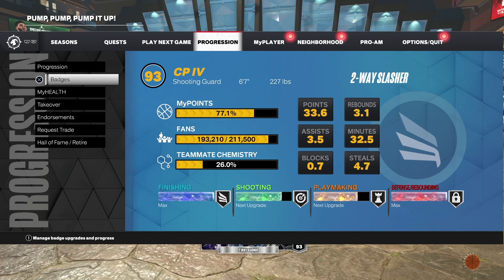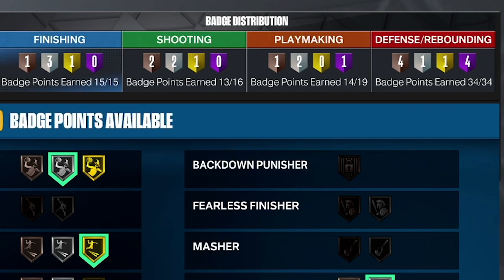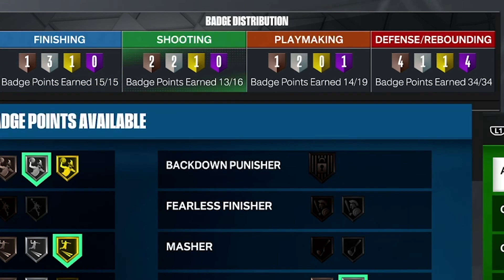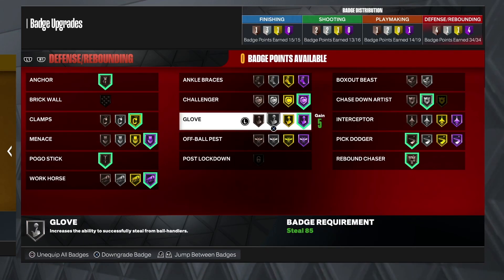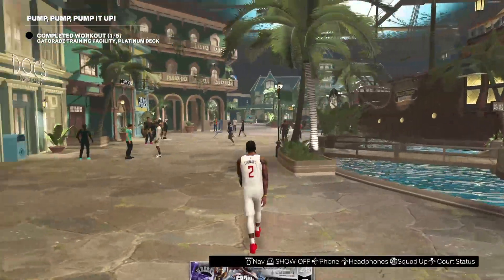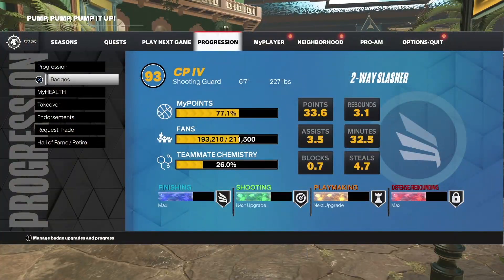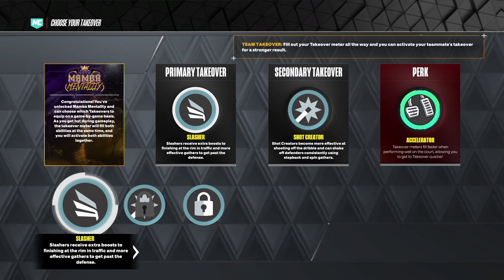After the badge quest I have 15 finishing — so I added one to finishing — 16 shooting, 19 playmaking, and 34 defensive badges. That's what I'm rocking right now for the 1v1 court. I'm going to hop into a 1v1 game to show you exactly what this build can do.